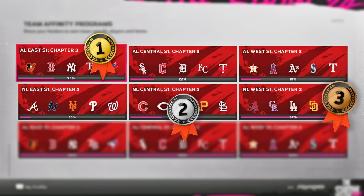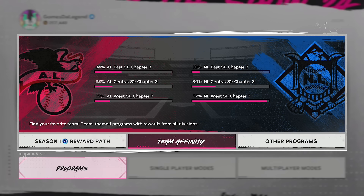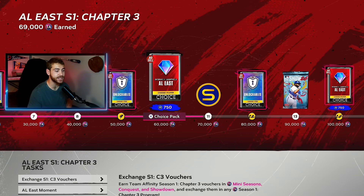Third place, we're going to give it to the National League West. Very top loaded — there's one or two cards that really puts this over the top. Unfortunately, some divisions aren't quite as good. So let's go to the American League East, the division that I think you should start with, even though I did not.